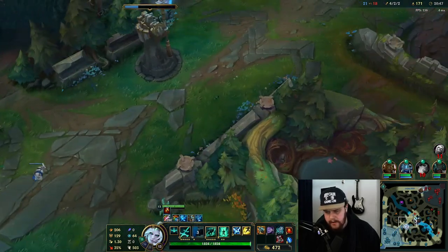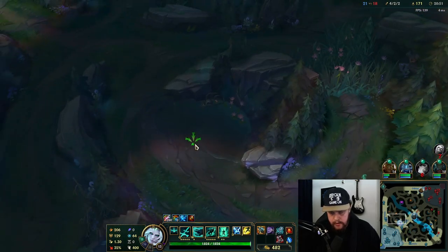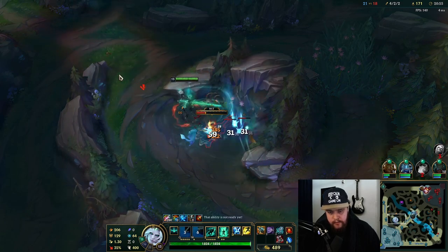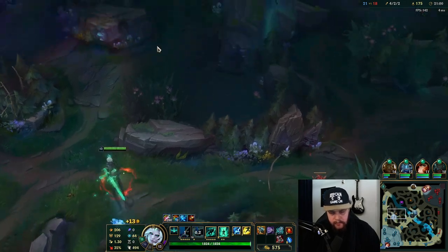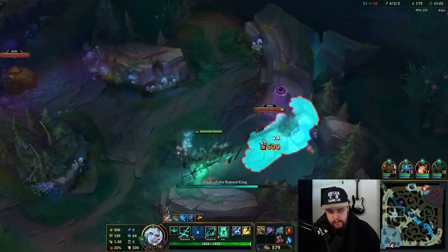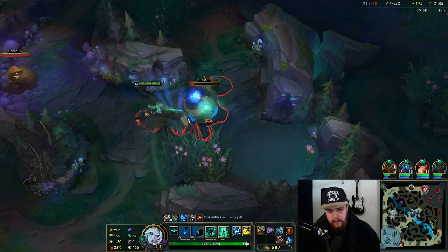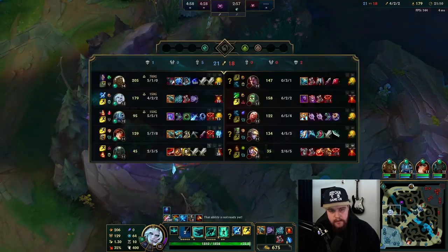Even though I'd like to do Baron, I really can't because my Misfortune is dead, which costs us a lot of Baron damage. My only real play is to just do my camps, which is what I'm doing now. I would have considered doing both side camps and then looking for Baron before doing top-side camps, but that's not an option in this situation.